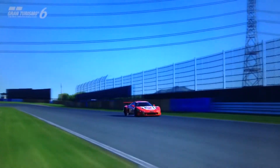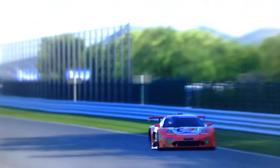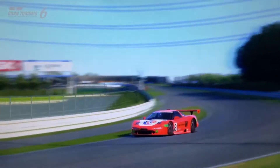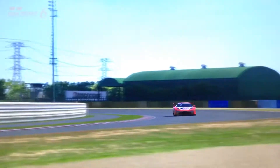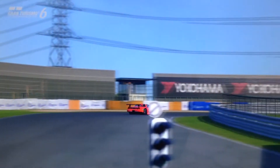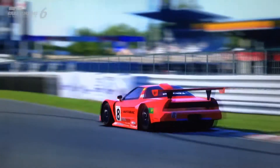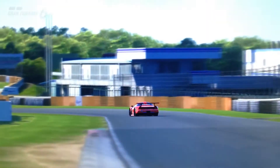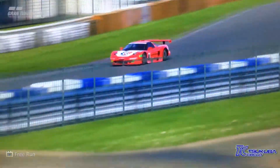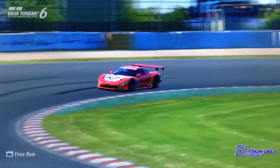It puts out 744 horsepower per tonne. In a straight line it can keep up with any of the other NSXs — the top speed is around 225, or 230 with low aero. The acceleration is pretty good, and on paper it's an impressive car, as impressive as some of the other NSXs such as the Castrol Mugen. And it only costs 750,000 credits, along with some of the older Skylines and Supras. So on paper it sounds like a very good deal.